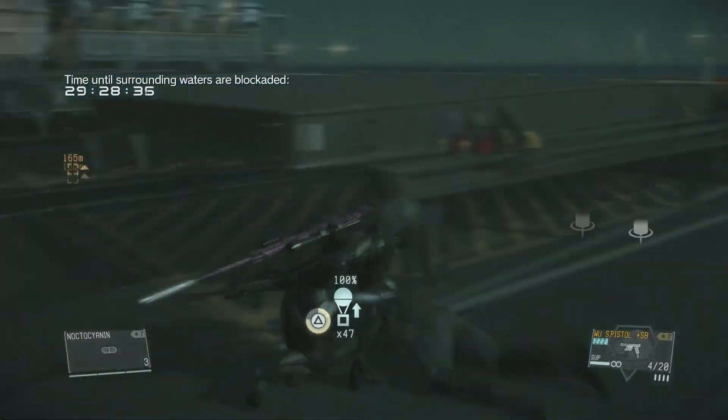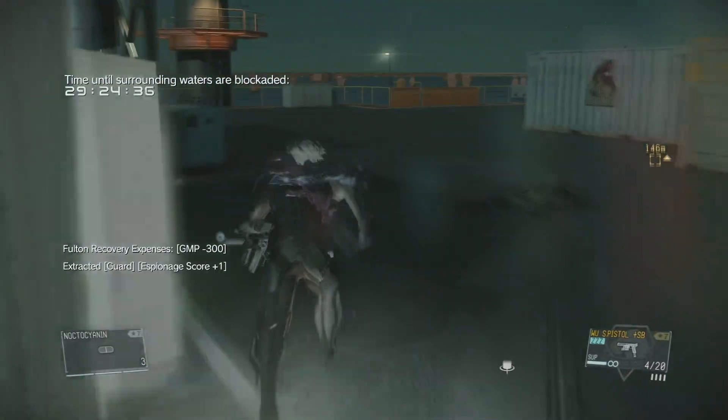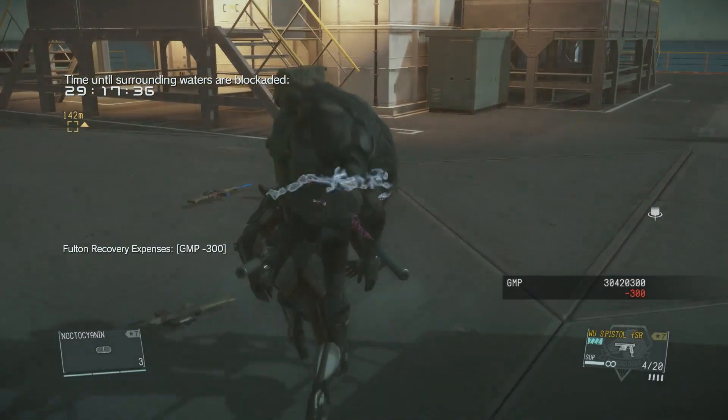On this platform there are a total of six guards, so all you have to do is knock out four more and you get the other tasks done. You don't really need to knock out everyone in the entire base — you just need to knock out four or ten.